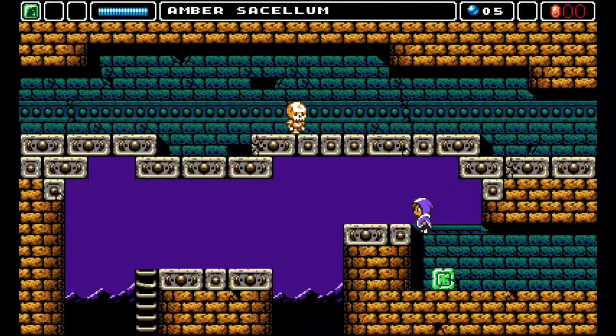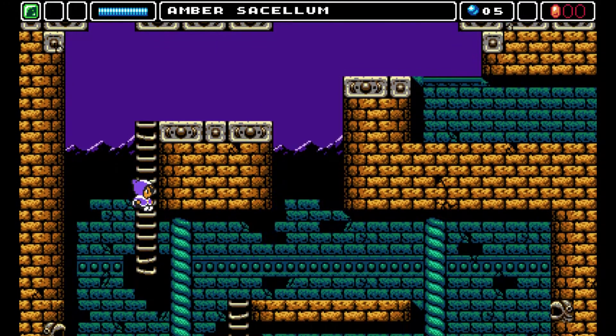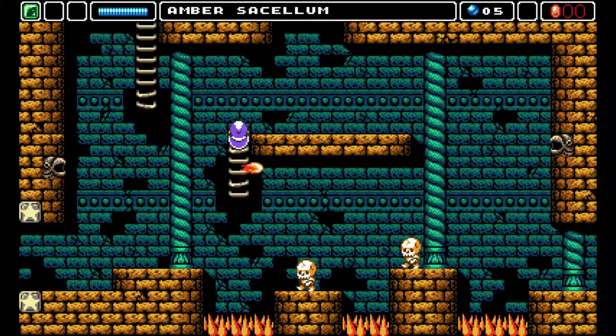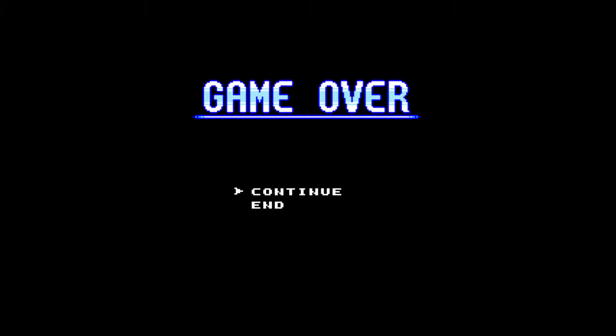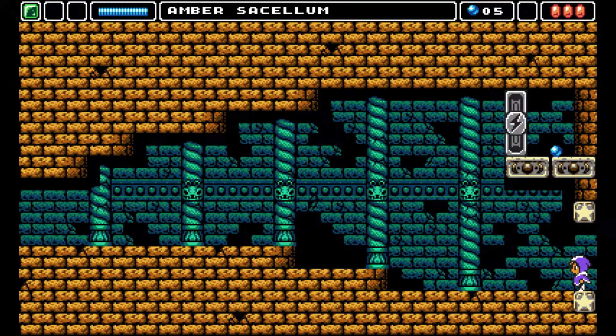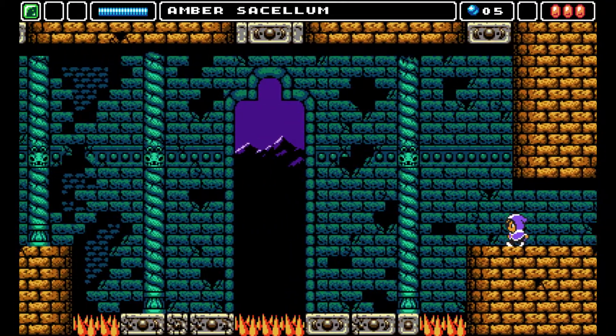We want to go down there. I wonder if we can kill enemies by crushing them — no, you cannot, it just gets destroyed. We're going to die here — yep, that was my bad, sorry. The girl went away. I can't reach that yet. I have no idea what that does, but we have a flaming orb. Maybe it's part of the story that I'm missing.